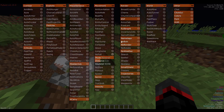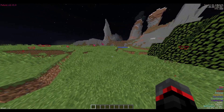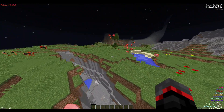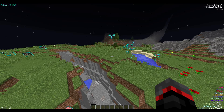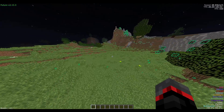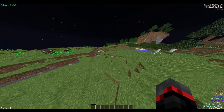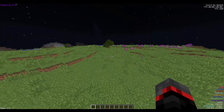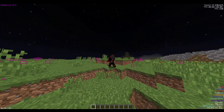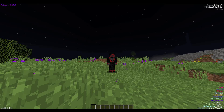Those are pretty much all the main changes to Future Client that are important. There are also tons of stability and bug fixes. I'll leave a link to the changelog in the description if you're curious, because I left some stuff out — some module rewrites that aren't as significant. Hopefully this gives you a more updated idea of where Future is at. I think it's a lot more viable now.